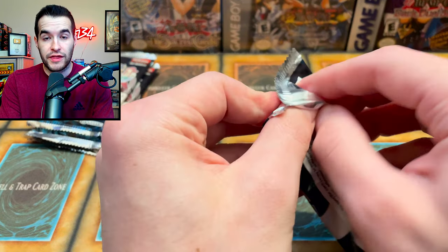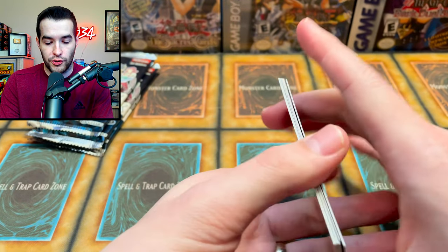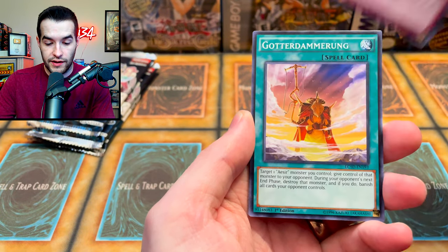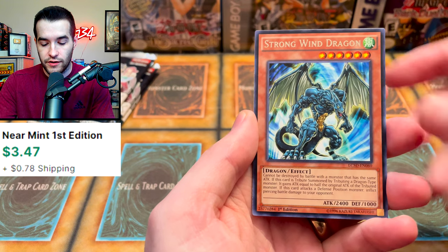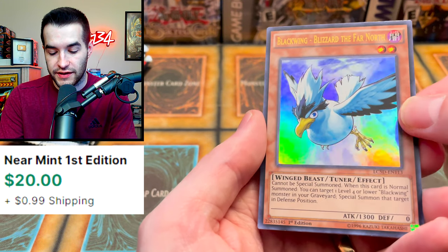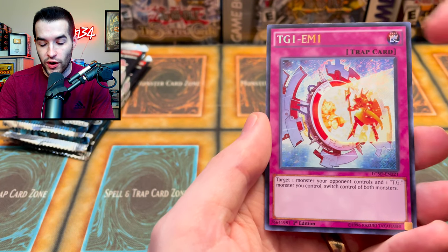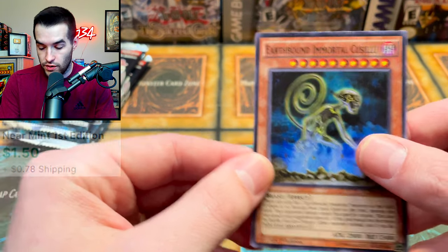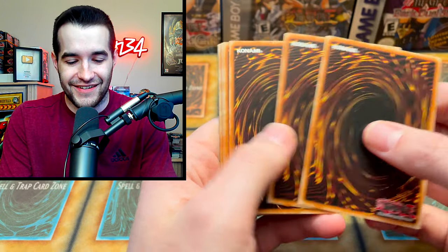Pack number two — I don't know if we pulled anything good because I just don't recognize what's valuable in this set, but I know a lot of stuff is good here. Avenging Knight Parshath, Savage Colosseum, TG SX1, Legata Damarone, Black Bag, Strong Wind Dragon — I think this was originally an ultra or secret in one of the sets. Blackwing Blizzard the Far North — that's probably a nice printing. TG1-EM1, that's like the Snatch Steal but you switch them. And Earthbound Immortal Ccapac Apu. Some decent cards.